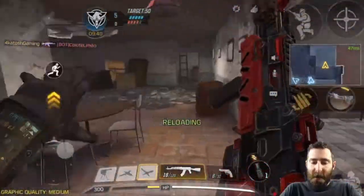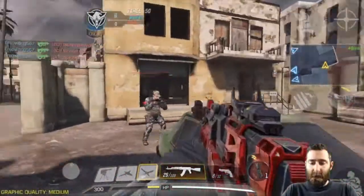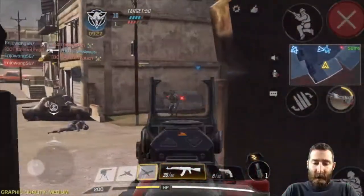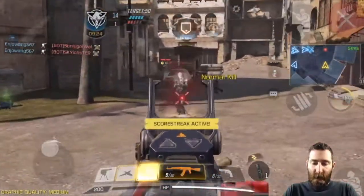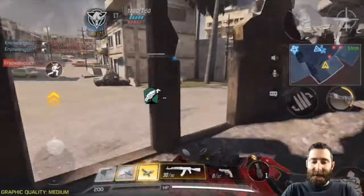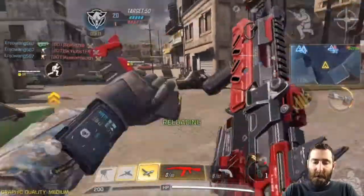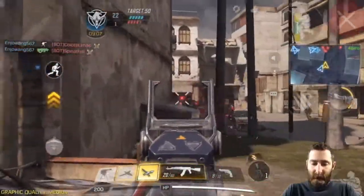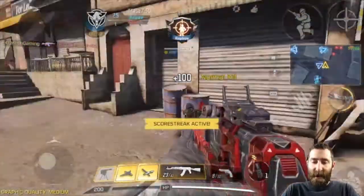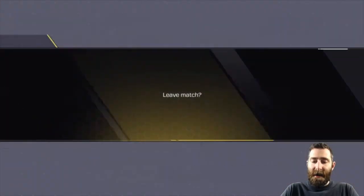Playing at a slightly weird angle right now. There is reduced hipfire accuracy to test out. Mantling over that was fine — no issues. Kill through the wall there. They're all invincible as well so we definitely want to get back into cover. Playing a little bit more stupidly knowing these are bots. We've got a couple of scorestreaks up — let's go ahead and concede from that game. That is what your practice mode looks like.